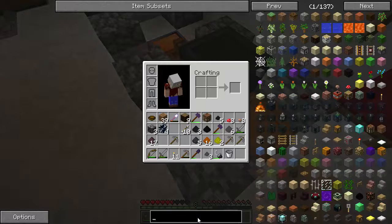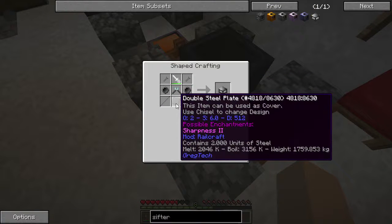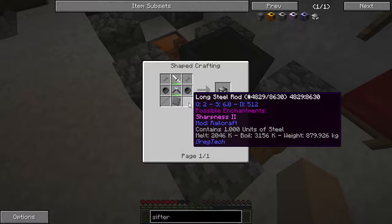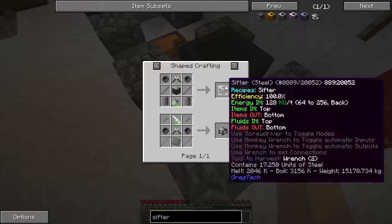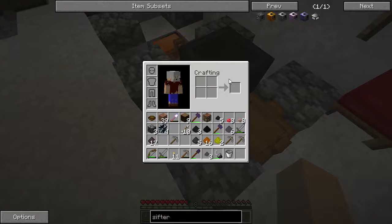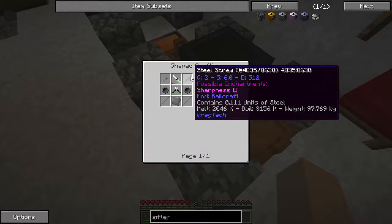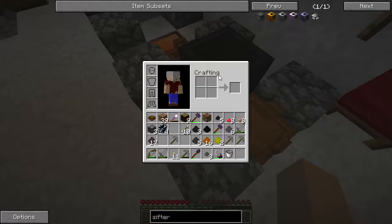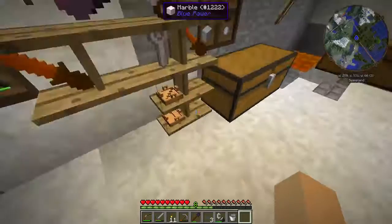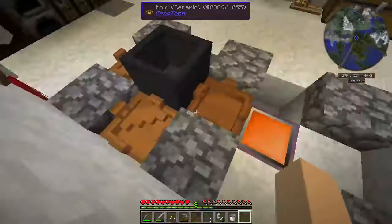Alright, let's look up this sifting table, because that's the first thing I need — was steel. And we need a double steel plate, we need two long rods, fine wire which comes from foil, which comes from a plate. And we get two of these, which will give us the two of them. So one plate will work for that. We need three plates, two long rods, and two regular rods.